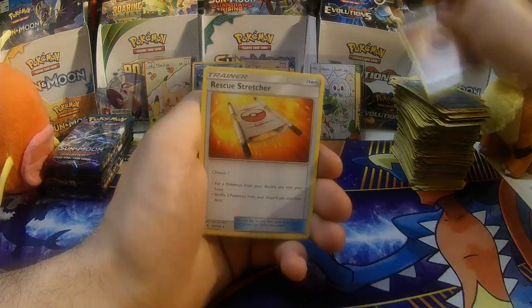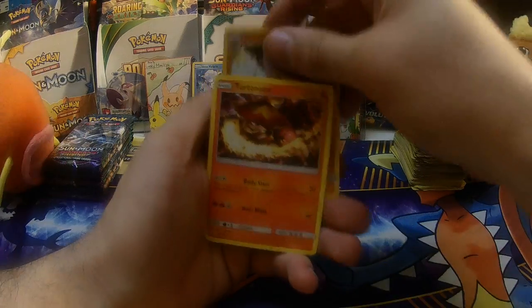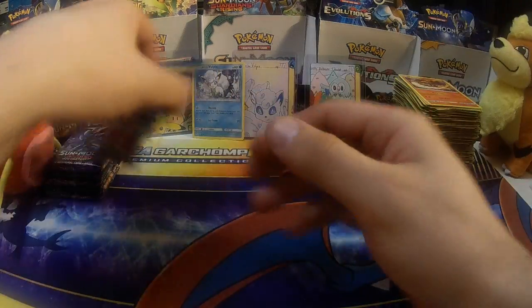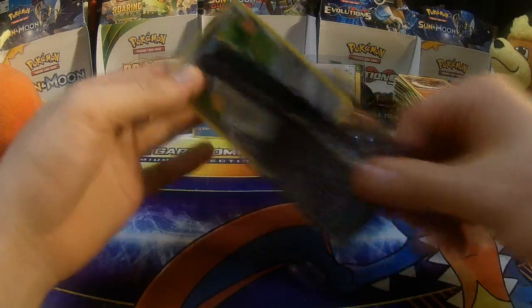This pile of bulk is almost as tall as Growlithe at this point. Reverse Holo Rare Machoke, Turtonator Holo.